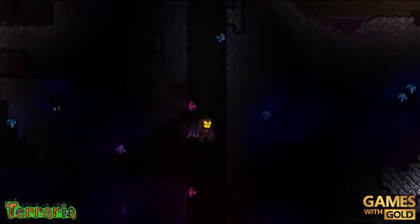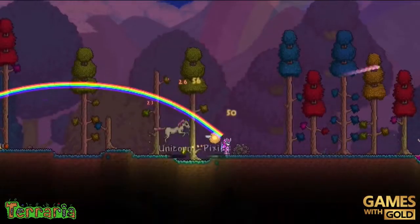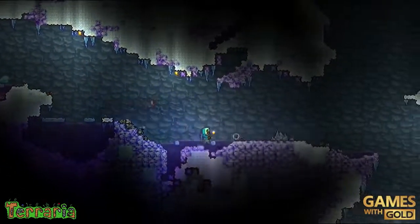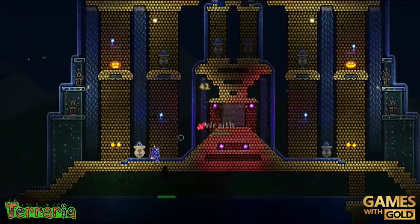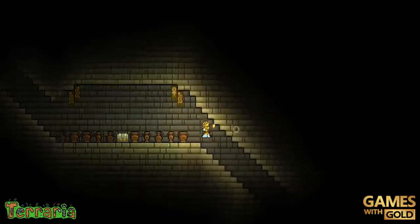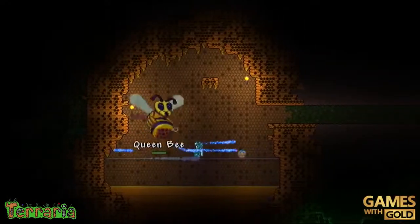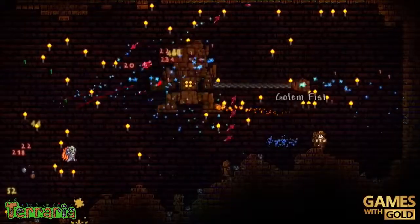Next up is Terraria, where players can dig, fight, explore, and build in a pixelated sandbox world where literally everything is destructible. Seriously, everything. Work together with your friends to build undefeatable castles, or turn on PvP and duke it out. But whatever you do, watch out for those floating eyeballs — they'll get you.